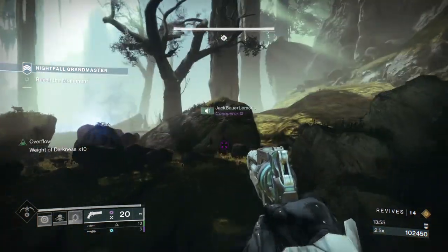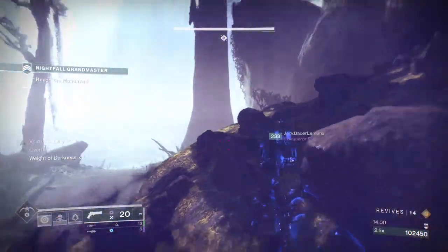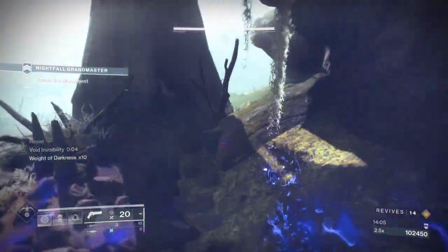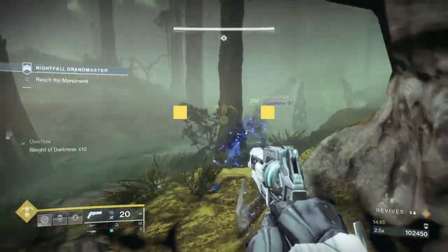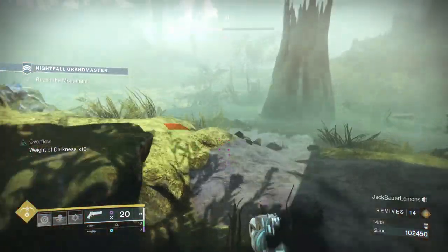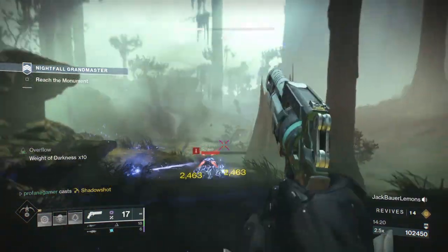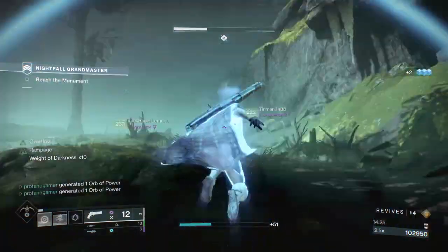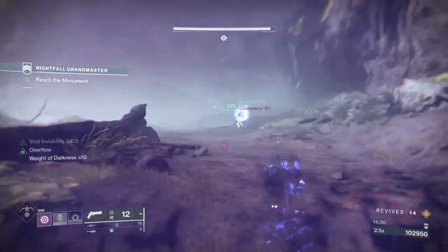Alternatively, Titans and Warlocks can easily navigate to the end of the maze by sword skating to the far left as you jump off the boat. This will require some practice, so if you haven't attempted it I would suggest trying it first in the normal version of the strike. Outside of these two workarounds, those who have to traverse the maze the normal way will want to use the benefits of Hunter invisibility and hug the far right wall. While one Hunter won't be able to keep the entire team invisible the whole way, two Hunters most certainly can.